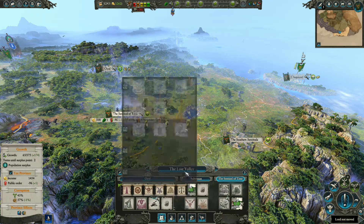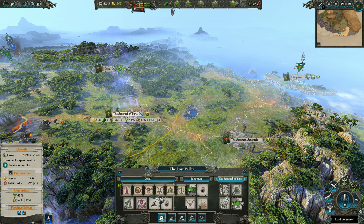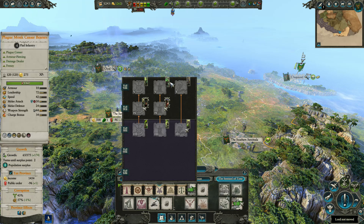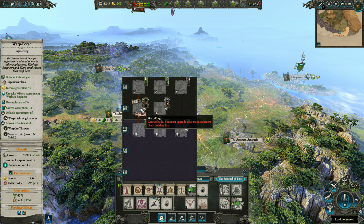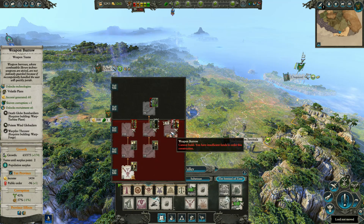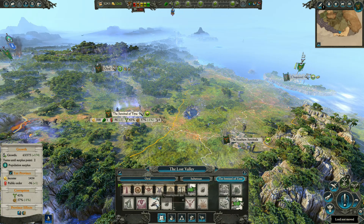So what I'm going to build up here - I'm just thinking, trying to think this through. This needs both the warp turbine plant and the warp forge. So if I build those two here, that takes up two slots, and I've still got a couple left, so I think that's what we'll do.